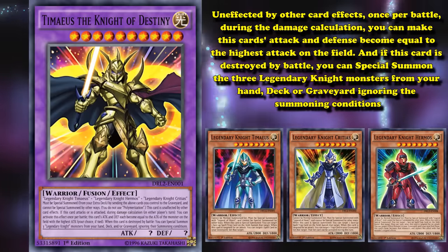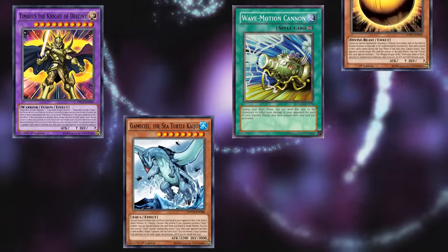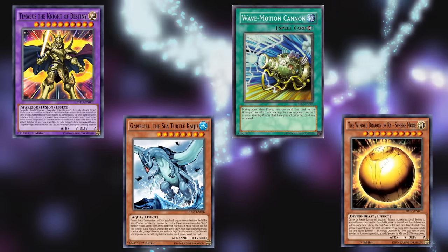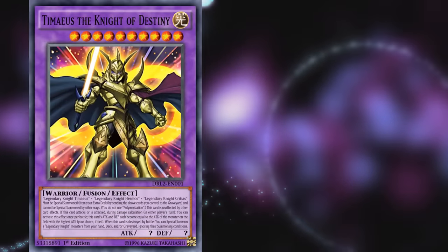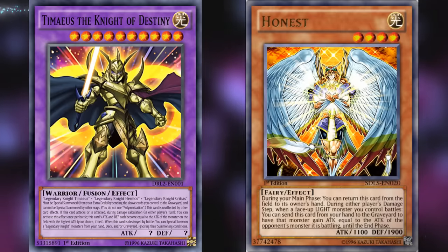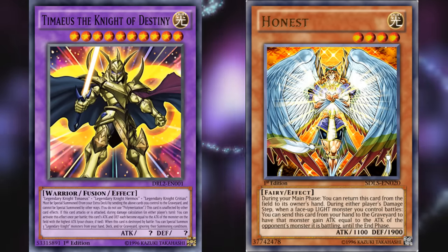What most people do when they bring this card out is put it in defense position and stall out, trying to win in some other way, because your opponent can't get rid of this card without a Kaiju or Sphere Mode. None of your opponent's card effects can remove it from the field, and since its effect allows it to gain attack and defense equal to the highest attack on the field, your opponent can't beat over it easily — especially since its effect takes place during the damage calculation, which is one of the hardest places to chain an attack-increaser card. So even cards like Honest can't be used to beat over it. This card's near-invincible status really lives up to its tough summoning requirement.